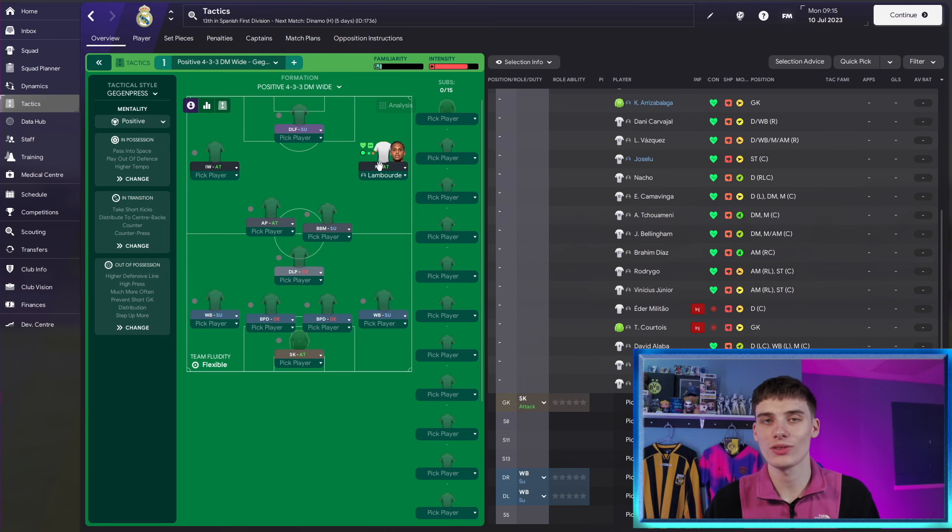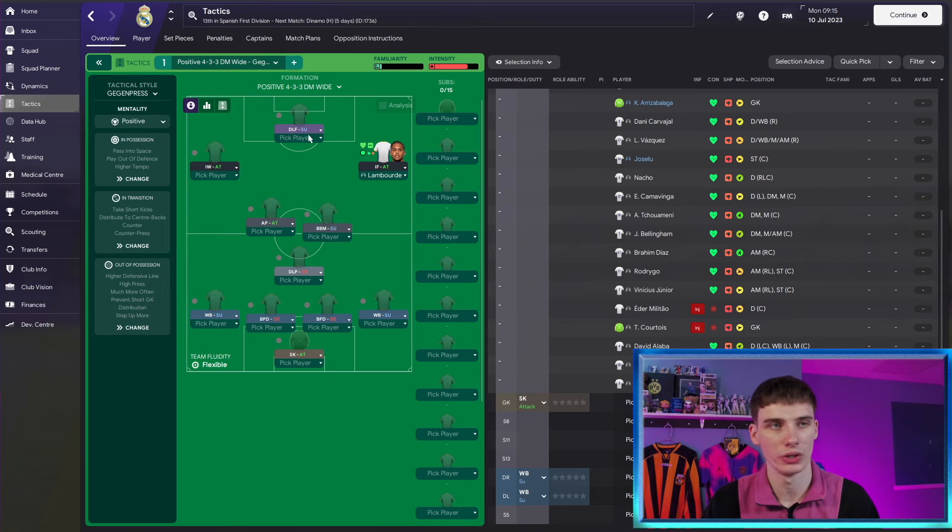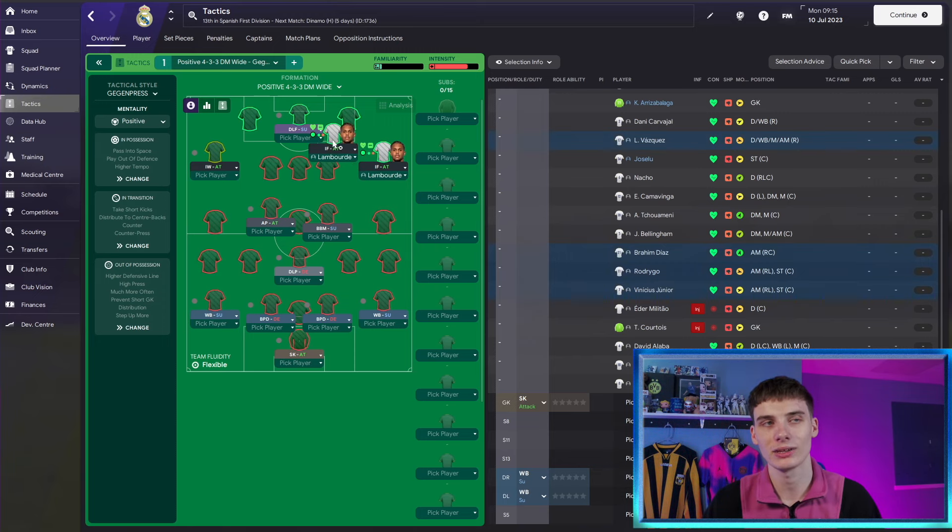Now let's move him to our Real Madrid team and show you how to set him up for success. Tactically, we are playing a very simple 4-3-3 Gagan Press preset tactic with no additional instructions. The only thing I've done is move some player roles around to get the best out of Lambord. We've got a deep-lying forward in the hope that Lambord can link up with him and get into goal-scoring positions.